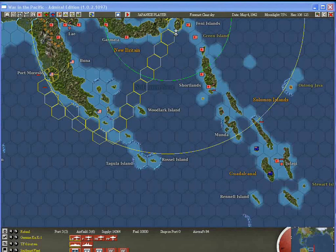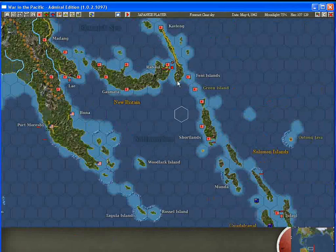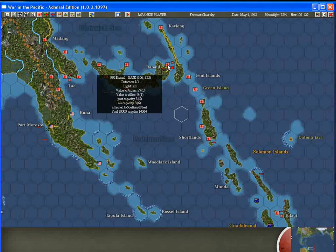This tutorial is looking at air transportation modes. This is a slightly modified Coral Sea scenario. I've removed the base force from Shortlands and put it under a Boulins bed.